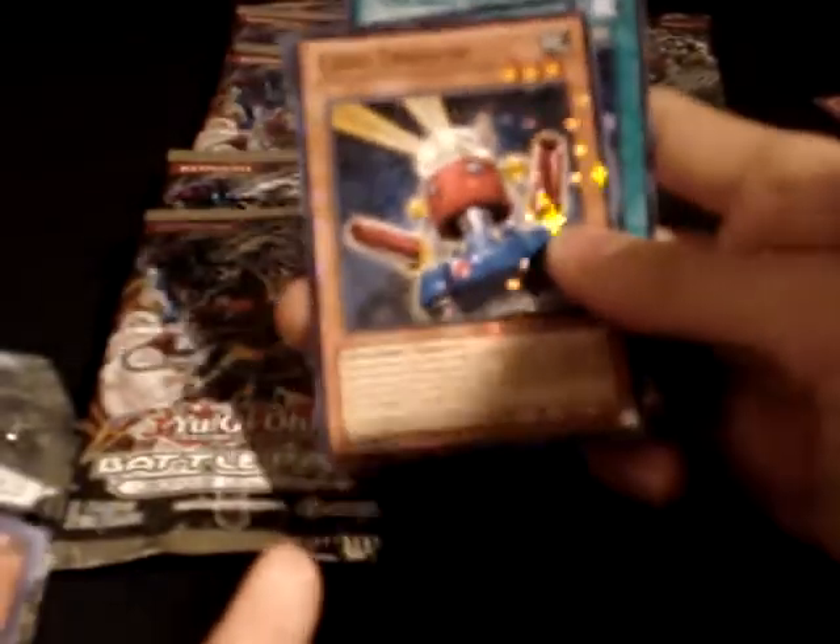On to the fourth pack, we have Starform Car Trooper — that's nice, first time I saw that. And Swords of Real Light. Nice cards. Definitely love to start the Car Trooper. Alright, fifth pack — last one on this side. Here we go.